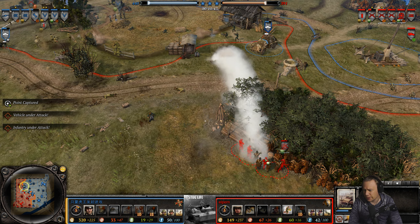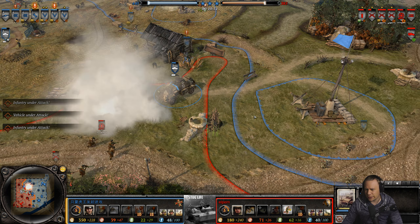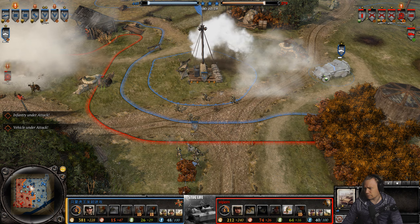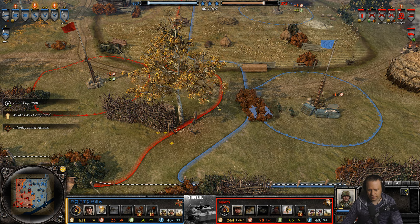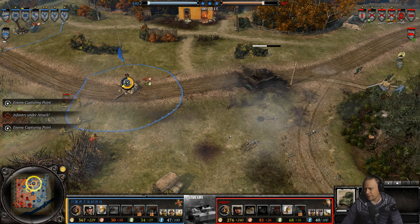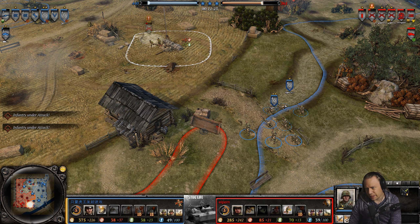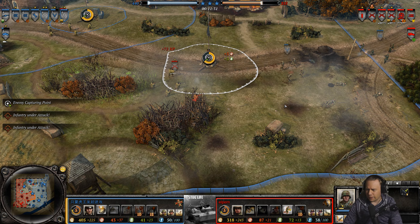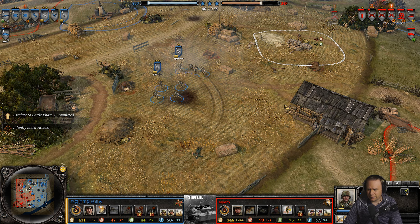Smoke deployed — bust the move! Noticing the smoke, the 222 pulls back. Meanwhile down in the south things are quiet, while up here there's fighting going on. Esam has gotten LMGs for his Grenadiers — light machine guns are very powerful at long range, though they are ineffective on the move as the Grenadiers cannot fire their LMGs while moving.